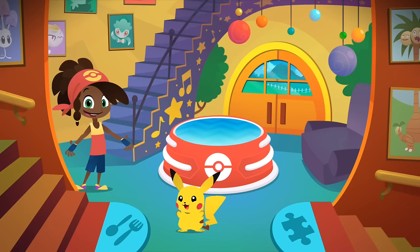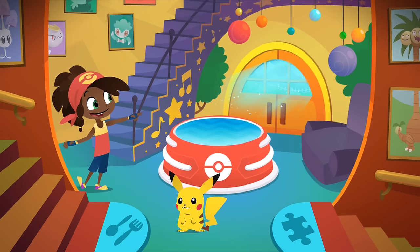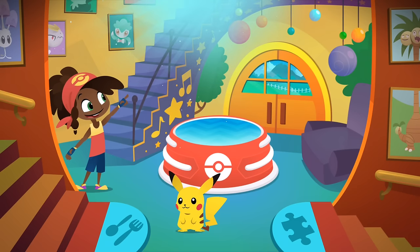This is the hub of the Playhouse. You can go anywhere you want from here. The Playhouse has all sorts of rooms to explore and games to play with Pokémon. Over here you can explore the playground and play with Pokémon you've become friends with. Up here is the tower, where you can make music and search the stars.